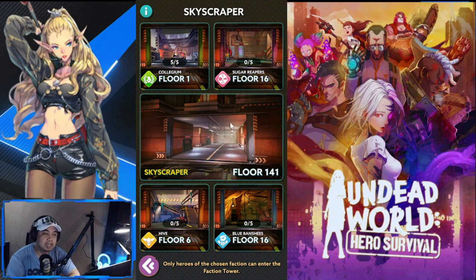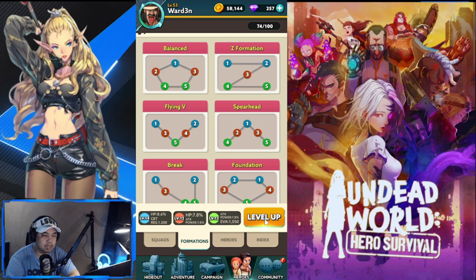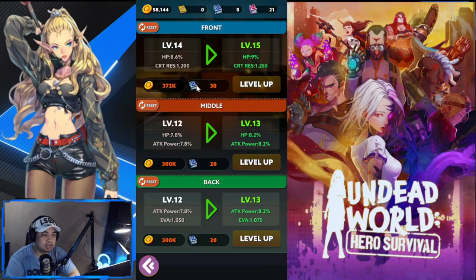The rewards from Skyscraper are similar to normal Skyscraper and are used to fuel your Formation. The books you earn here — yellow books up to level 10, then blue books from level 11 onwards — go toward leveling up your Formation. I'm already at the blue book stage in my Formation.